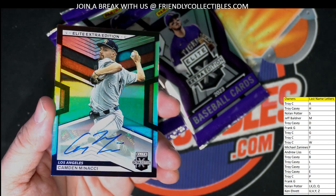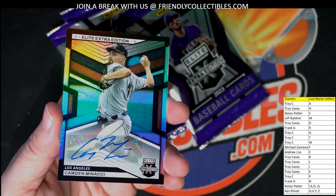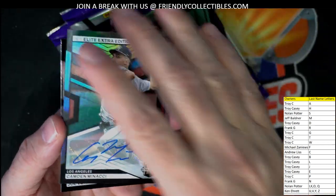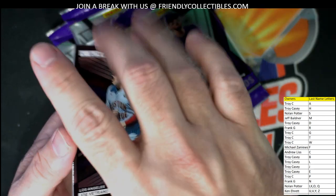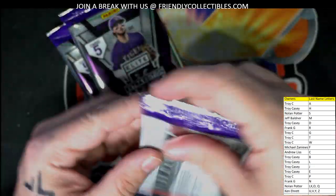We got a little autograph here — Travis Sikora — going out to Nolan P. with an autograph, numbered 105 of 200. Then we've got a Camden Minacci autograph — Jeff B., what's up Jeff, coming out to you. Camden Minacci going out to Jeff B. And then we got a Joe Vetrano going out to Ken E.